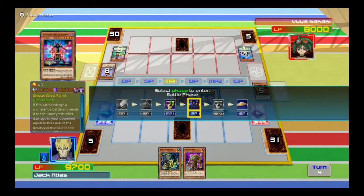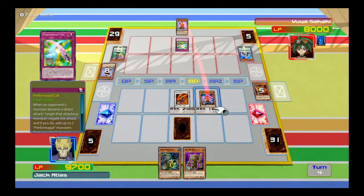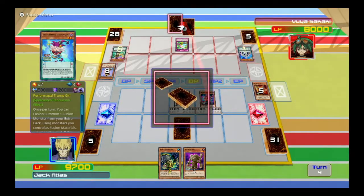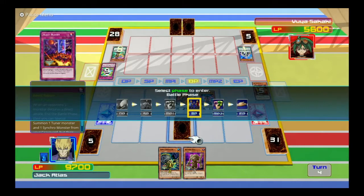Well, let's put the pressure on him and attempt to deal 4,000 damage to him. I don't know what his face-down is — it's gonna stop me. Negate the attack and he gets two of those. Ah, crap. Okay, well we did a little something.